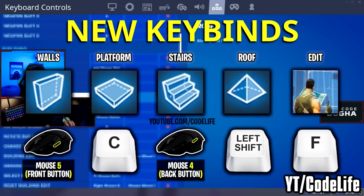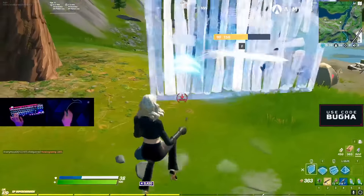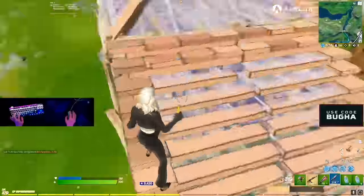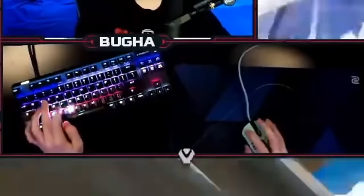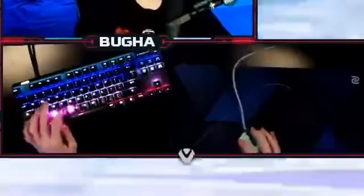He put his wall on his front mouse button — same as what I recommend — floor on C which he hit with his index, and stairs on back mouse button. He also kept roof on left shift and edit on F since those are optimal. The set of keybinds I just mentioned are nearly as optimal as you can get. You have full control of your movement while building walls, stairs, roofs, and kinda editing if you use edit on release. The only build piece he had to take his finger off of his A or D movement key to hit was his floor.